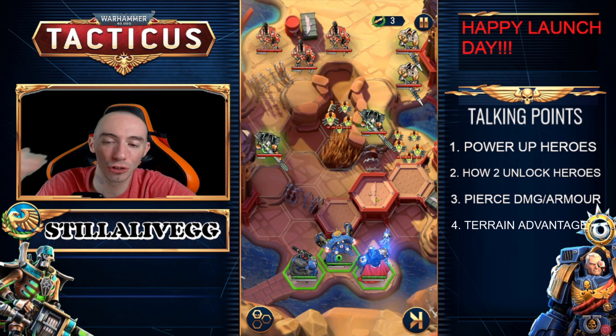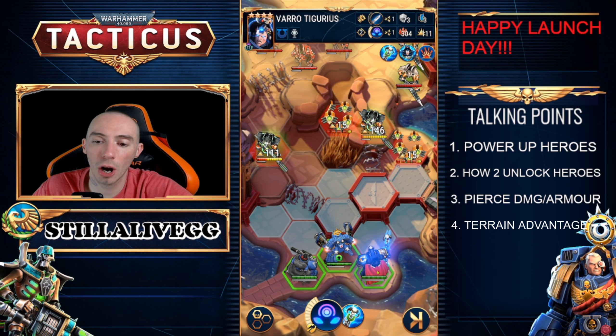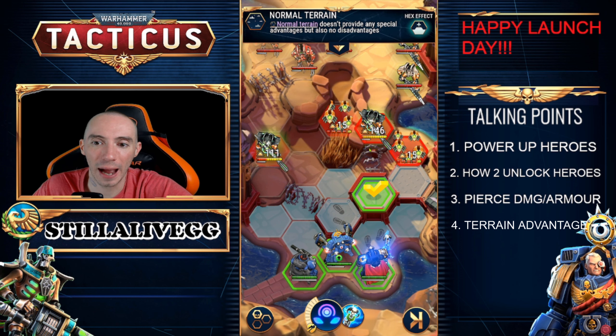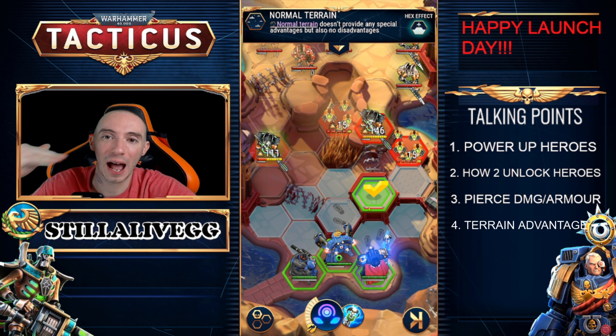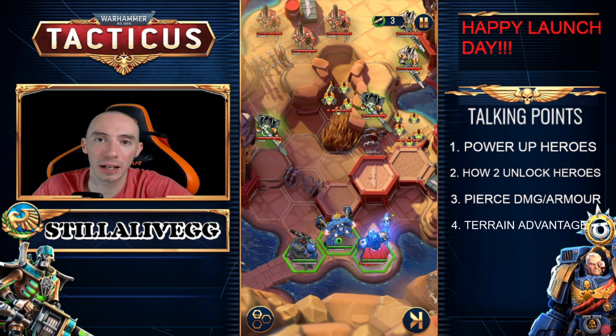Probably the most important terrain mechanic is that higher ground yields more damage. If we take our hero to the bottom position, we deal 111 damage. If we move him onto higher ground and attack, the damage goes up to 146 damage. You always want to have that high terrain advantage whenever you are doing battle — it is so important.